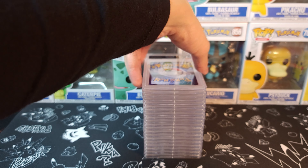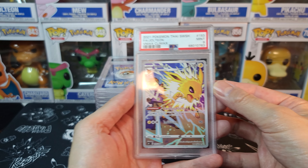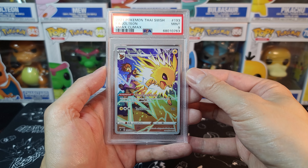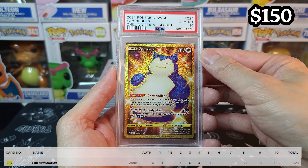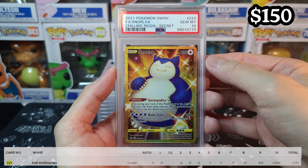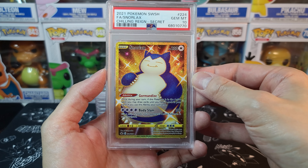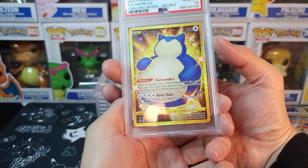Second box for the value set — a pretty big stack. We got the other TIE card, Jolteon from VMAX Climax, at a 9. Not bad. We got Snorlax from Chilling Reign at PSA 10! This card was basically how my friends and I started collecting Pokemon cards a year ago. He pulled this from his first box ever and couldn't be happier. This is such a good card — what a great card to encapsulate that memory.